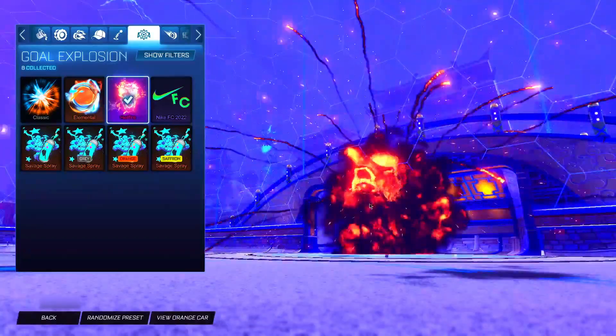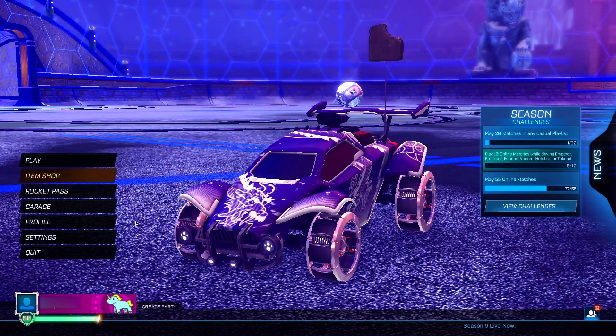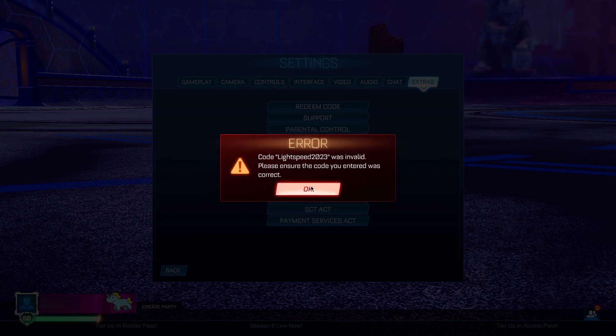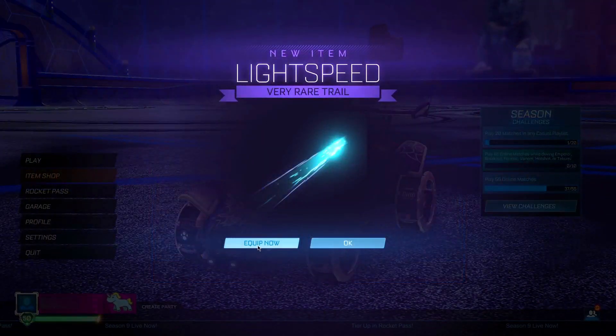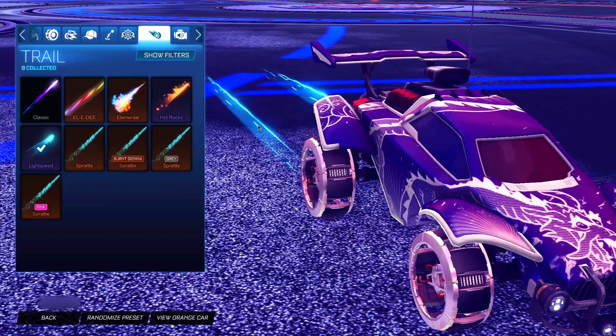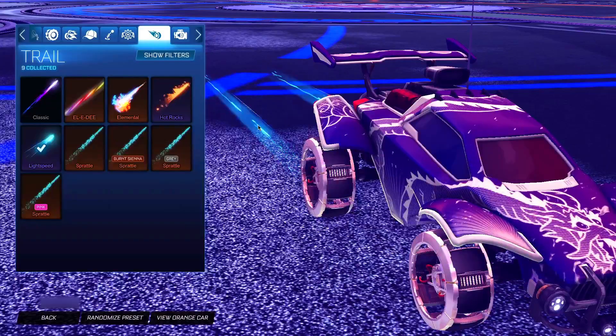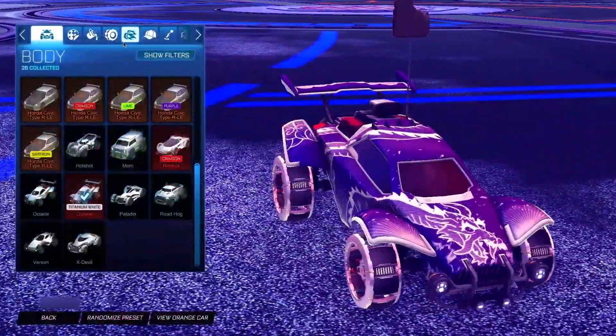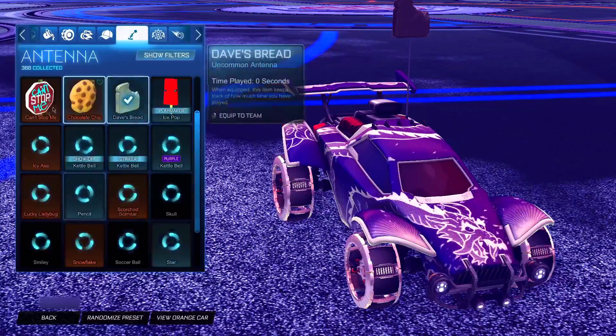For the third code, we've got a very rare trail. The code is: light speed 2023. This gives you the Light Speed trail, which is a very rare trail — one of the highest rarity trails you can get. Let's redeem it — and as you can see, we've just got the Light Speed trail. It's a light-speed running effect and it looks very good. It's free credits too, so I definitely recommend using every code in today's video.